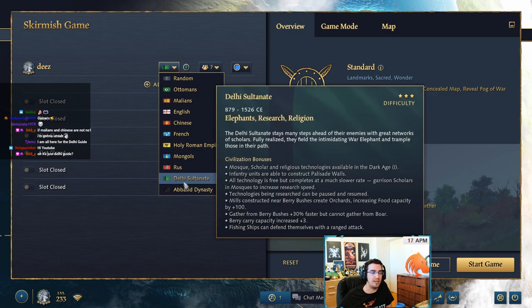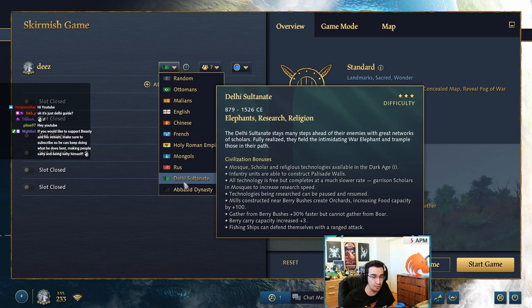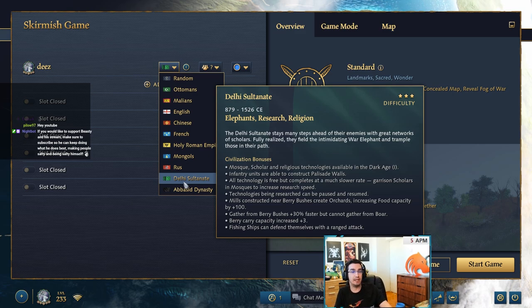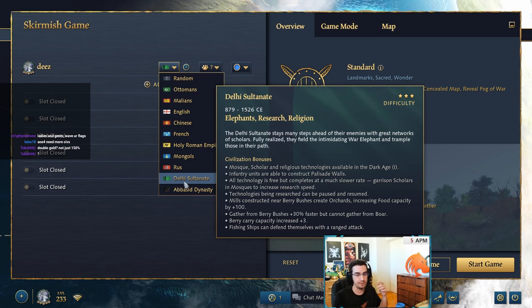For those that have not played Delhi but maybe want to look into it — Delhi is a civilization very focused on their scholars, mosques, and their upgrades. Delhi is the only civ that can capture sacred sites in Age 2, and they get double gold from capturing them. Other unique bonuses: infantry units — crossbowmen, spearmen, men-at-arms, and hand cannoneers — are able to construct palisade walls. If you build a landmark that requires stone, you can also construct stone walls and stone wall towers with Delhi infantry units.